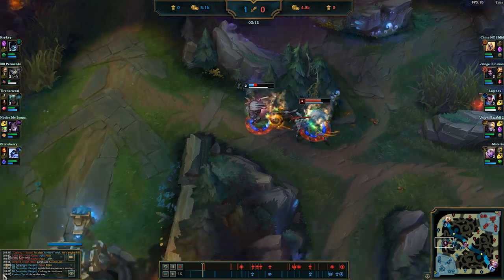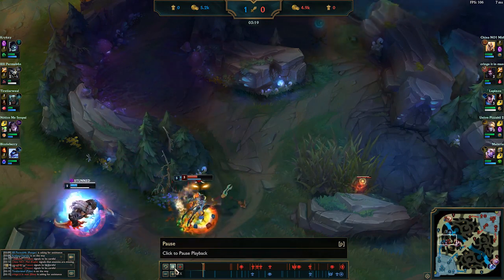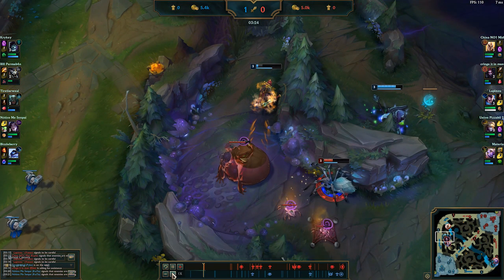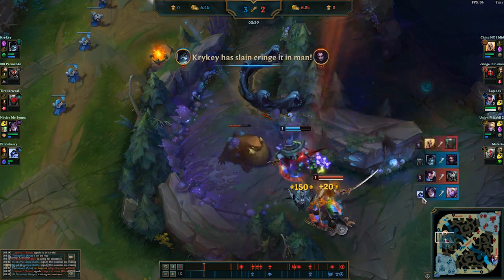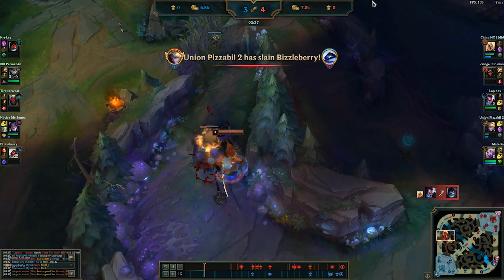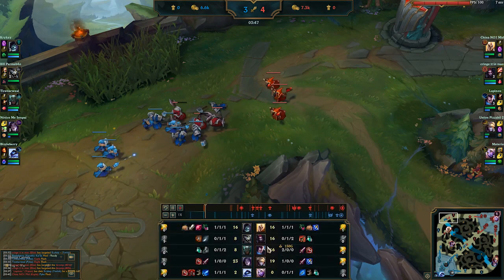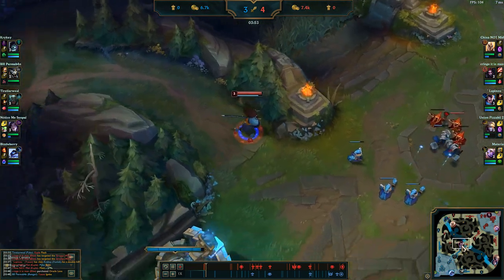Early on, Rengar got invaded by Elise who had a level advantage, so she was winning the 1v1 and forced Rengar to flash out. Pyke roamed to try to kill her and I roamed down too since my lane was pushing in. But Pyke failed to kill Elise, leaving him low — Kale picked up the kill on Pyke, so I had to flash in to kill Elise. After she died I was screwed, Yasuo cleaned me up, so two lanes were put at a disadvantage with Yasuo getting a double kill.